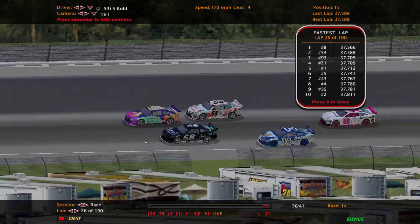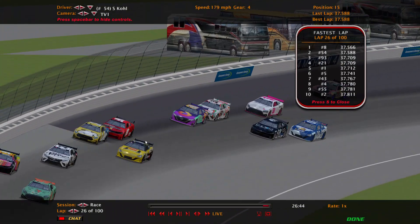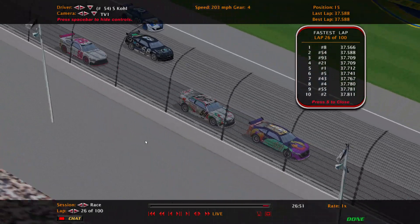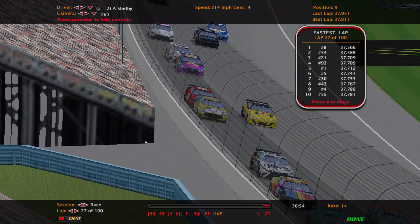As for grip, the racing line is actually not the black area — it's the white area in between the outside PJ1 and the inside groove. That's what's considered the best racing line, so the middle groove is the best.